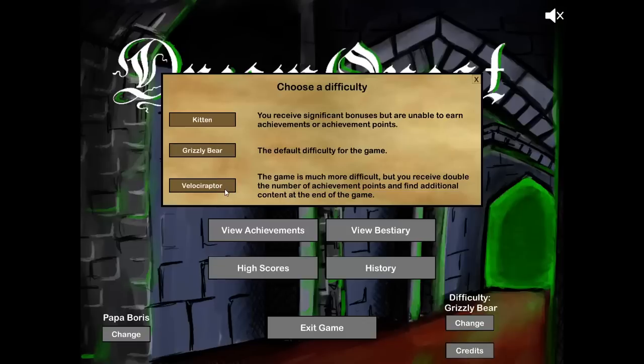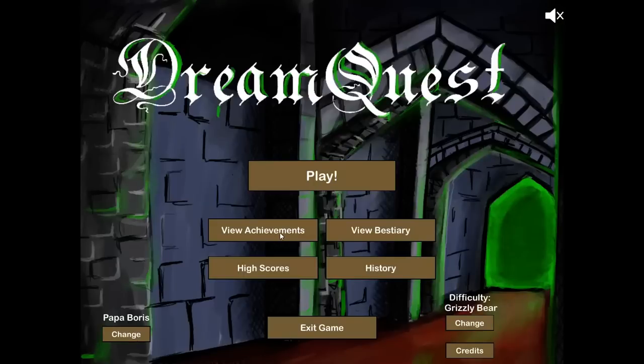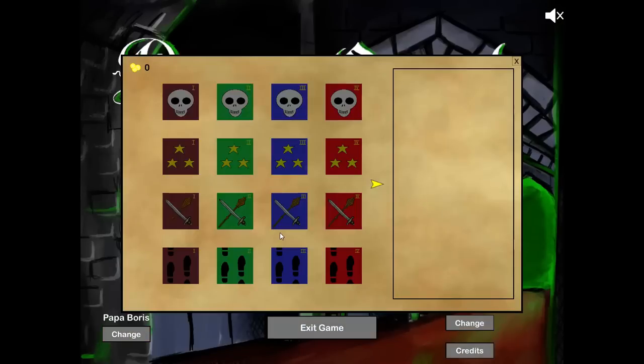If you want the ultimate achievement in this game, you have to play on Velociraptor. Unlike Faster Than Light or Darkest Dungeon, where playing on the harder difficulty is just an extra challenge, there's actually a bit of gated content on this higher difficulty.